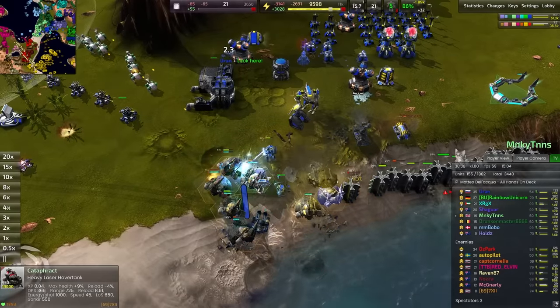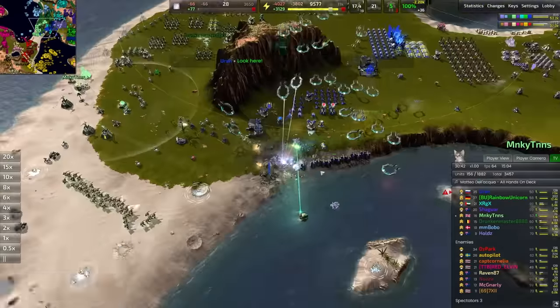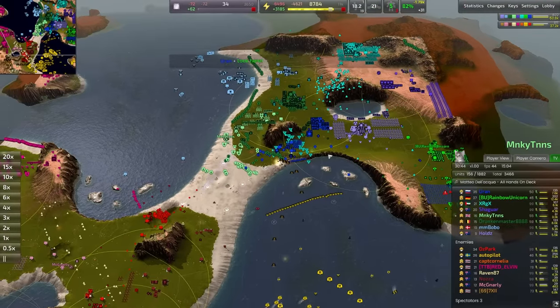Abductors here EMP-ing down some of these tanks. Nicely done - Abductors so powerful, showcasing their strength absolutely here. Very, very nice to see.